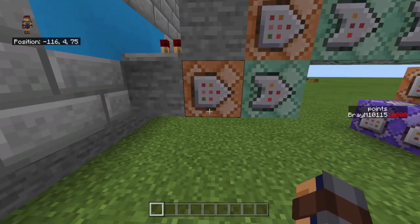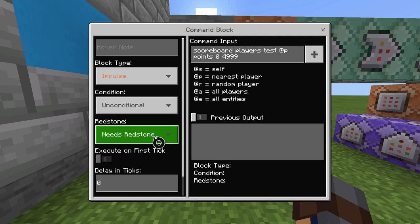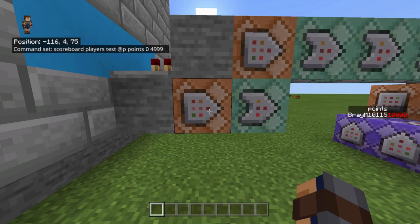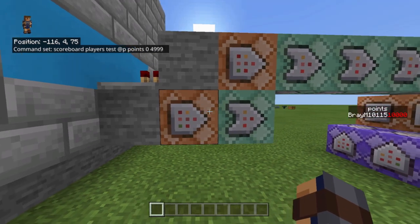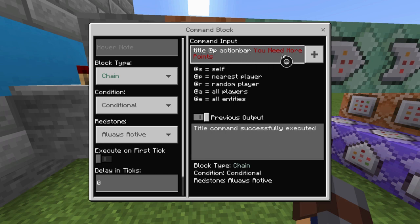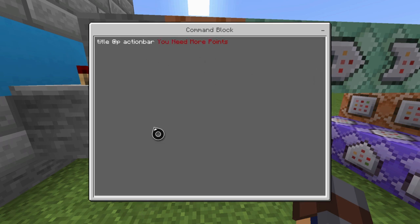Let's start with the purchase failed because there's only two commands. It's impulse, unconditional, needs redstone, zero ticks. And that's: scoreboard players test @p points 0 to 4999. Basically it's testing from zero to one point below what you have Pack-a-Punch set — so if it's 5,000, you minus one and that's your test. The next one is: title @p action bar, 'you need more points,' and it's chain conditional, always active, zero ticks.